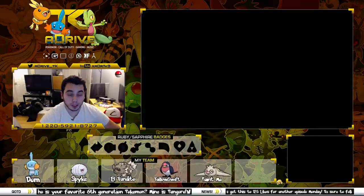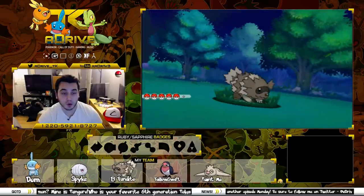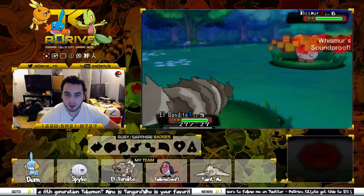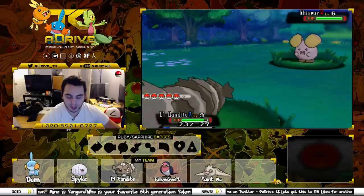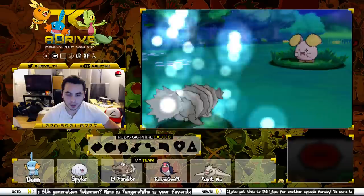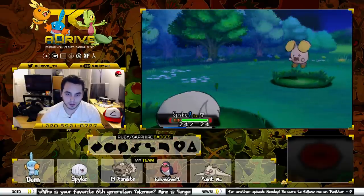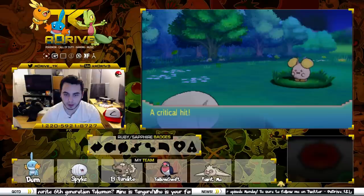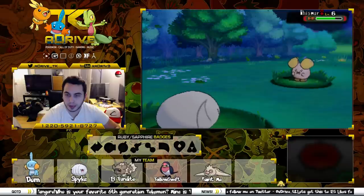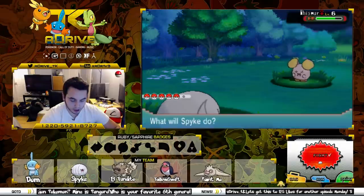Oh! There's the Skiddy, but we didn't get to it. So whatever we run into here, as long as it's not something we've already caught... it's a Whismur! So we're actually going to catch a Whismur. The only thing that stinks is we'll catch a Whismur in the Rusturf Tunnel anyway, but we'll catch this one here. It's got Soundproof — I can't even hurt it with Echoed Voice. He's going to use Pound. Whismur was actually one of the Pokemon I used in my original playthrough of this game — I got an Exploud back in the day. That did a lot of damage — that could be bad. We're going to switch to Dom.